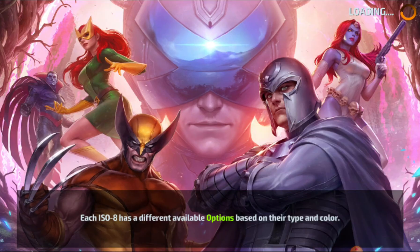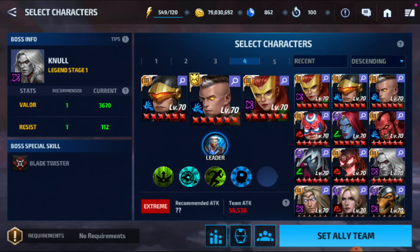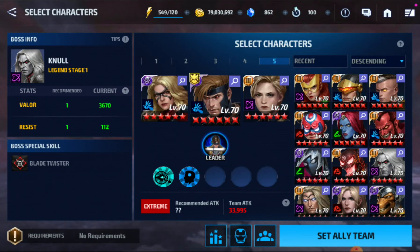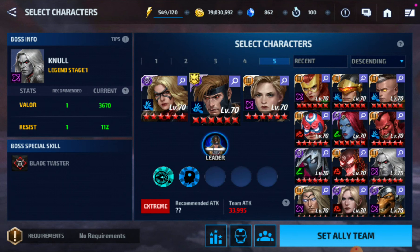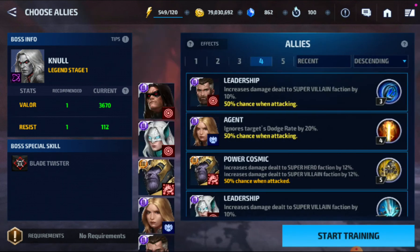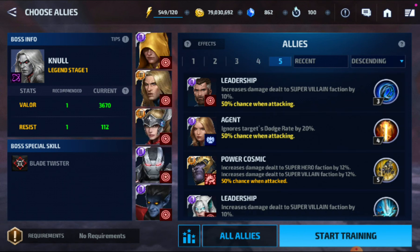Cable is a beast in this mode — he's expensive but well worth it. This is by far the best team I have right now. I just have Captain Marvel there because she gives energy attack. Gambit and Moonstone both have an energy CTP so they're rocking between 80 to 90 percent ignore dodge, so I don't give them any ignore dodge — just pure striking ability.